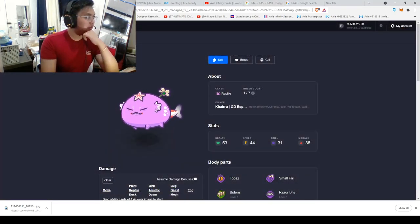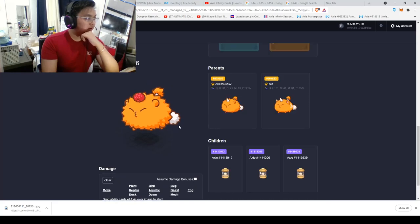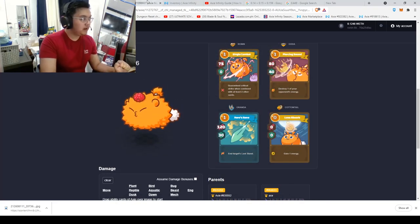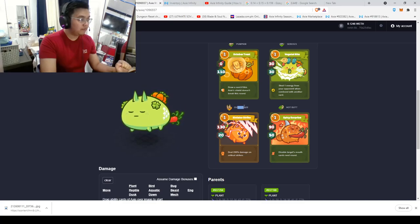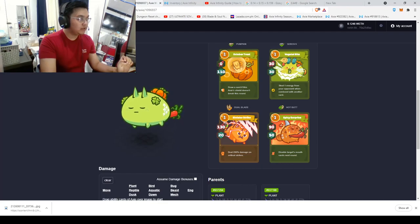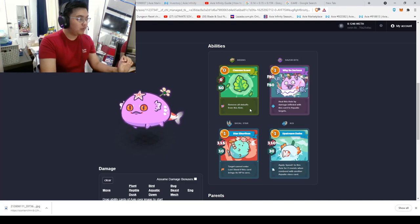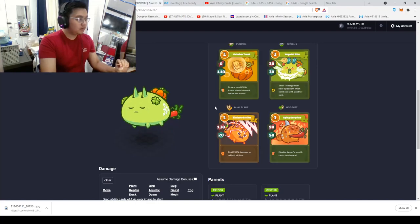A quick recap on the team building process. For a reptile-beast-plant to work, the reptile should be faster than the beast midliner. We also need some energy gain — this could be Cottontail on the mid beast, or Disguise or Leaf Bug on the plant. Leaf Bugs are pricier and offer less early game damage. In the early game, we need our mid and frontliner to deal damage while our backliner saves cards for the 2v1 or 1v1. Since we lack damage against the opponent's plant frontliner, Dual Blade offers good balance.